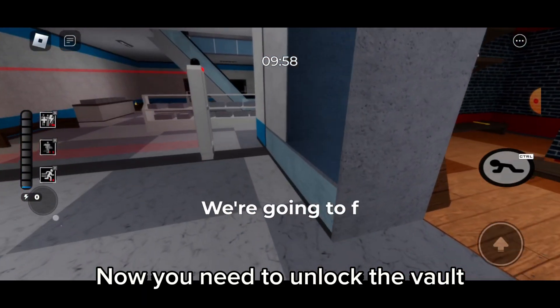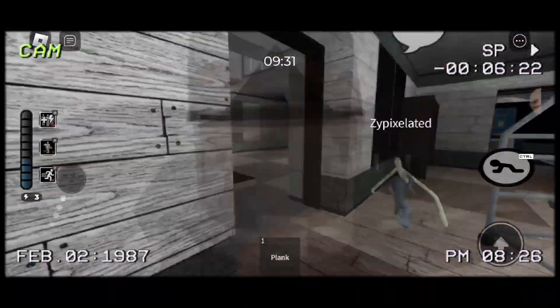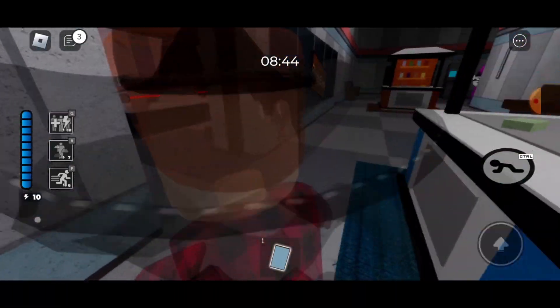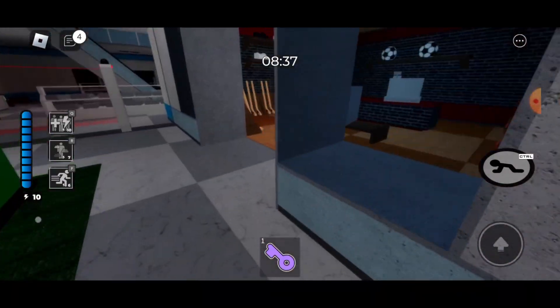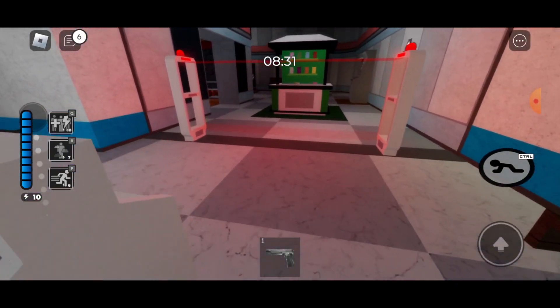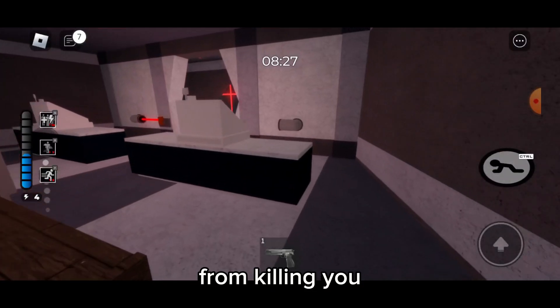Now, you need to unlock the vault. I would suggest to get the gun and take it with you after opening the vault. Then go through the vault and make sure that you watch out for the lasers to avoid getting killed.